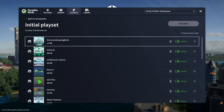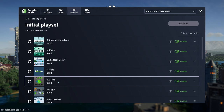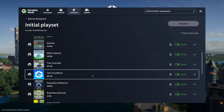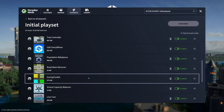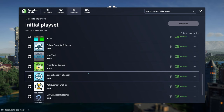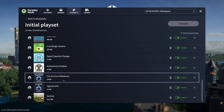These are the mods that I have at the moment: Extra Landscaping, Move It, 529 Tiles, Anarchy, Water Features, Tree Controller, Population Rebalance, Roadware Remover, Zoning Toolkit, School Capacity Balancer, Line Tools, Free Range Camera, Depot Capacity Changer, Achievement Enabler City, Service Rebalance, and Signature Fix.